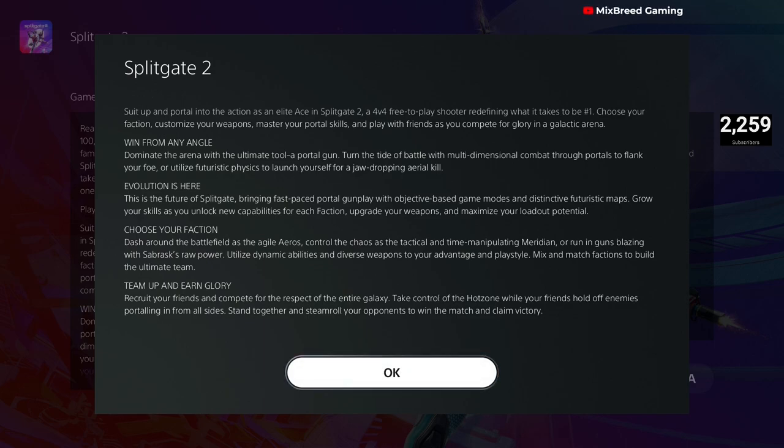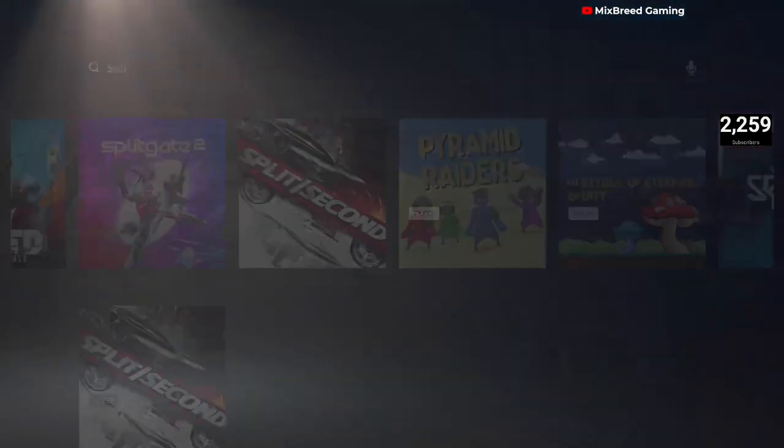Meaning if you have a portal placed on the ground or somewhere angled and you have really good momentum and drop down really quick, or if you just keep looping into your portals, you gain a lot of momentum and can pretty much just fly — it's a lot of fun. Evolution is here. This is the future of Splitgate: fast-paced portal gunplay with objective-based game modes and distinctive futuristic maps. Grow your skills as you unlock new capabilities for each faction. Choose your faction: dash around as the agile Eros, control chaos as the tactical time-manipulating Meridian, or run in guns blazing with the Sabrisk's raw power. That's Splitgate 2.